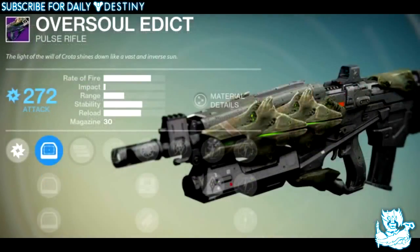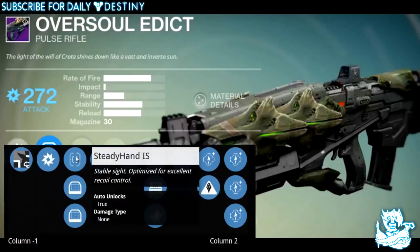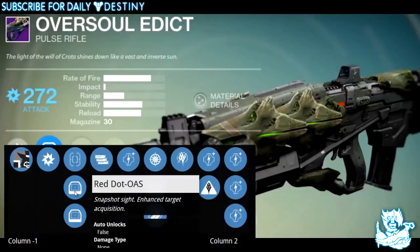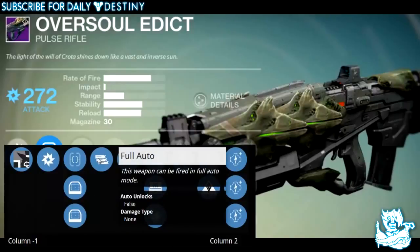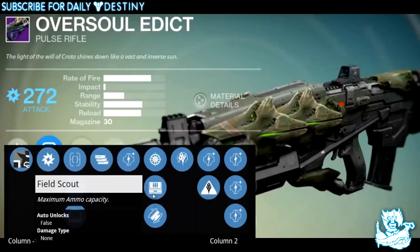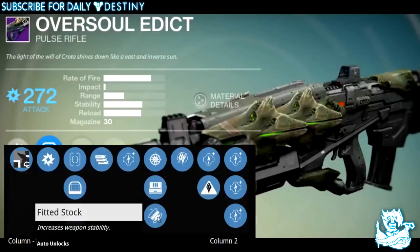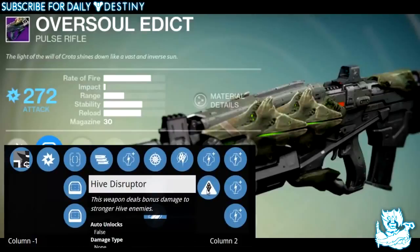Next is the Oversoul Edict, a pulse rifle. Its description reads: 'The light of the will of Crota shines down like a vast inverse sun.' It's an arc damage pulse rifle with three sights: Steady Hand — stable sight optimized for excellent recoil control; Red Dot OAS — snapshot sight, enhanced target acquisition; and Red Dot ORS — flexible sight, enhances handling, range, and recoil control. Notably, it has Full Auto — this weapon can be fired in full auto mode, which is awesome in a pulse rifle. Other mods include Snapshot, Field Scout, Fitted Stock, and the unique Dart Breaker — projectiles over-penetrate through Hive Knight walls of darkness. Plus Hive Disruptor.